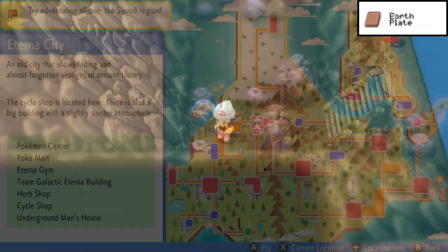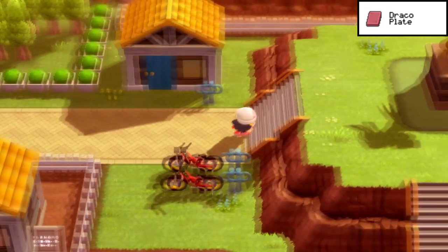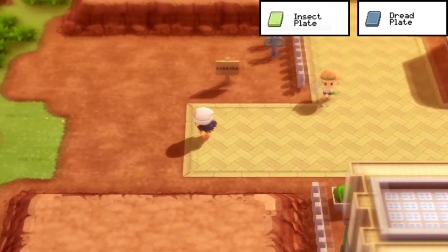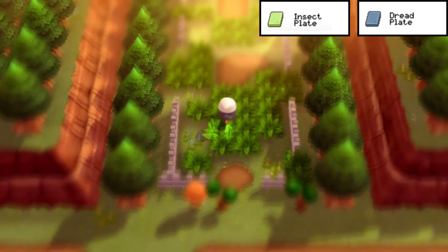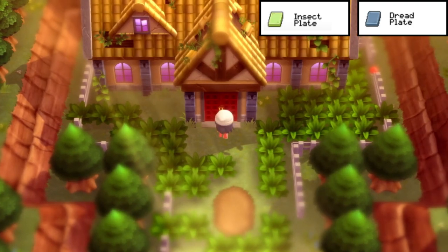The Draco Plate can be obtained by flying to Eterna City — you can get it just behind the Dragon Statue. Dragon, Draco — fitting. The next two plates we'll get together right here in Eterna City. From the Pokémon Center, head left into the Eterna Forest. The first is the Insect Plate: walk into the forest, cut through the tree by the Old Chateau, and to the right of the building you can find the Insect Plate hidden in the wall. Makes sense — Eterna Forest is bug-ridden with many Bug-type Pokémon.